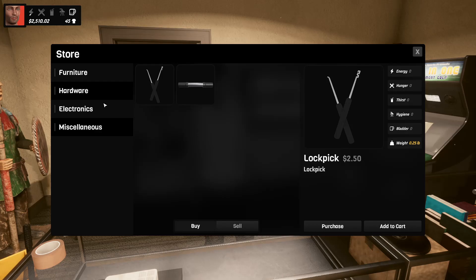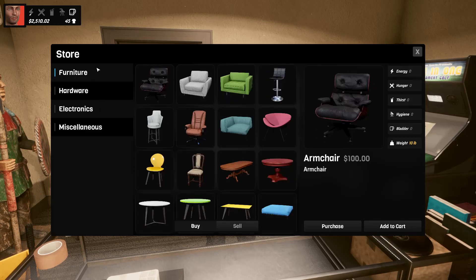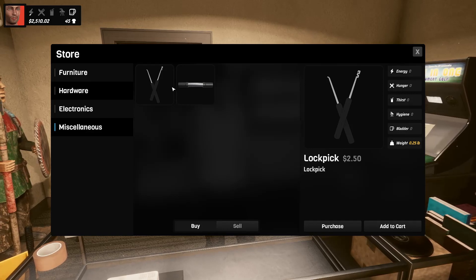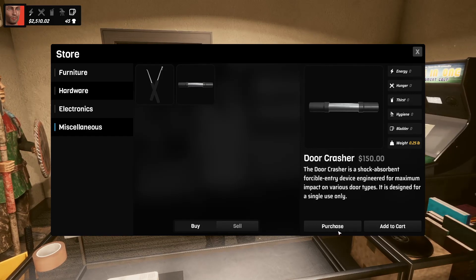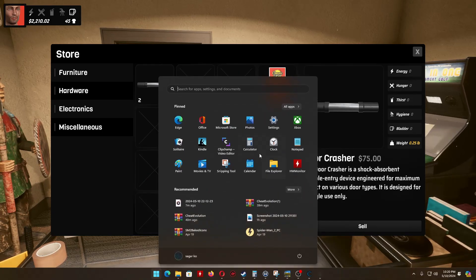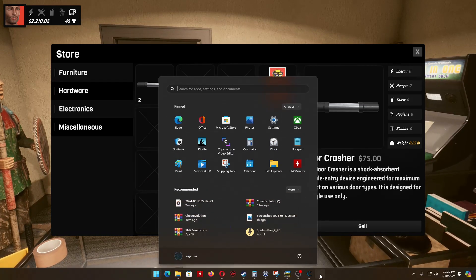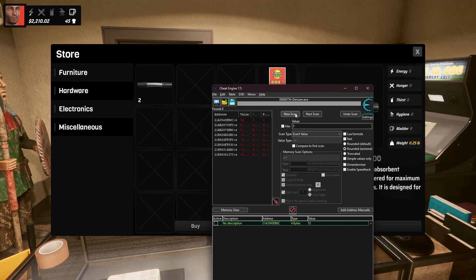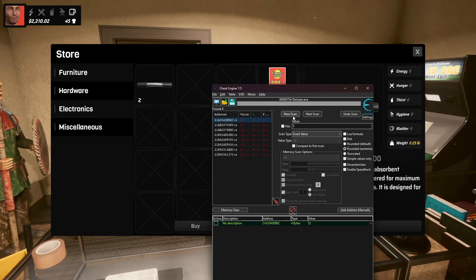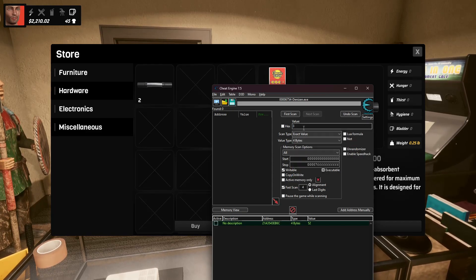What you're gonna do is go to the store and look at the Door Crasher item. I'm gonna buy Door Crasher — let's see if we can stack it. Yeah, we can stack it, so we're gonna buy Door Crasher. As you can see it sells for like 75 dollars. Go back to Cheat Engine.